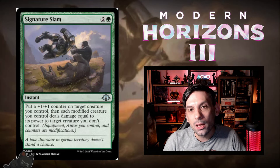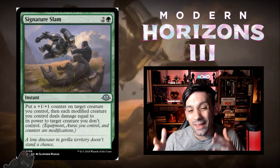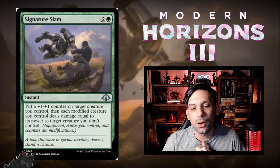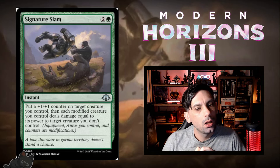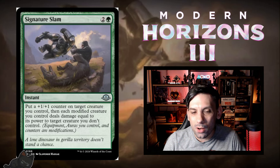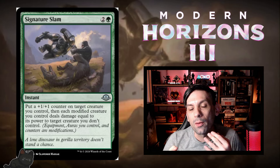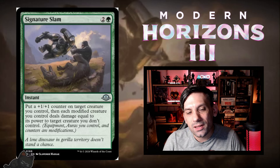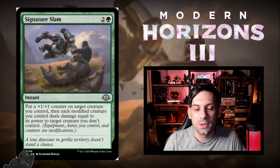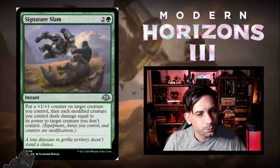Next up, we've got Signature Slam. One green and two for an instant. You put a +1/+1 counter on target creature you control, and then each modified creature you control deals damage equal to its power to target creature you don't control. A lot of value — you get the counter no matter what, but then you get damage equal to all of your modified creatures. It should be pretty easy for the modified deck to take out any big Eldrazi with this even with a mediocre board state.